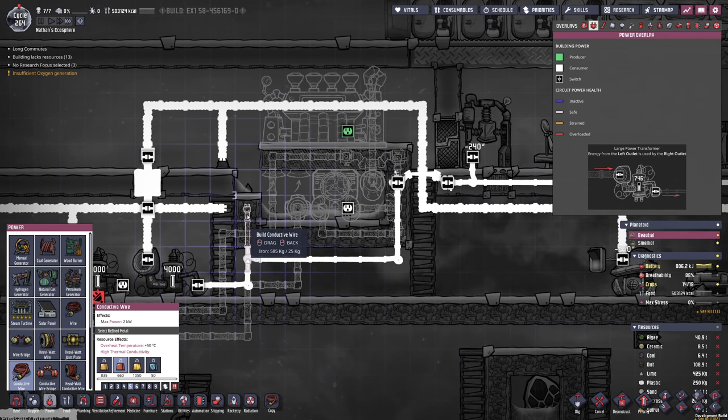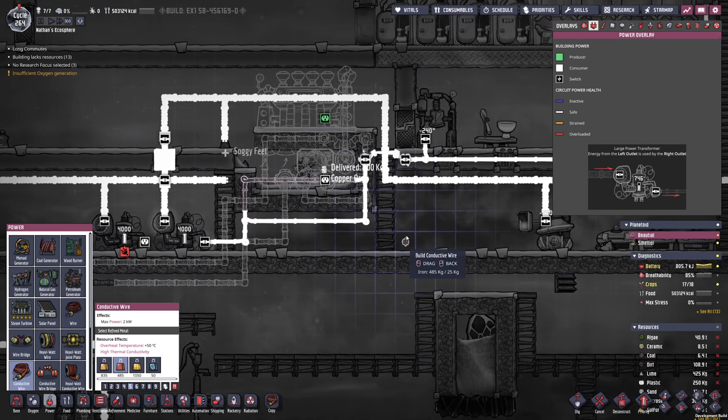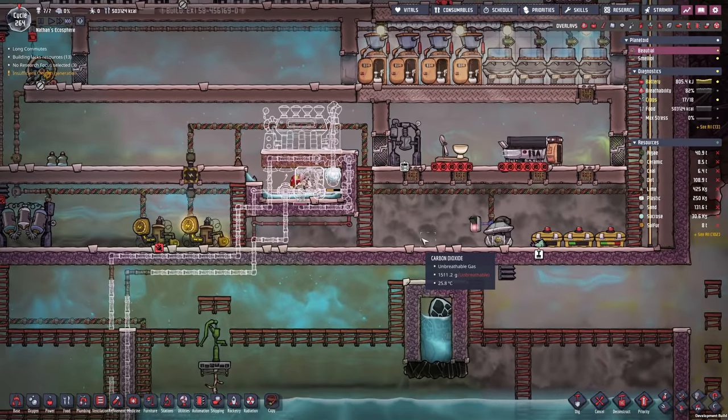We also need to make sure we give this power, which means we might have to reroute a couple of wires since the aqua tuner is taking 1200 watts.